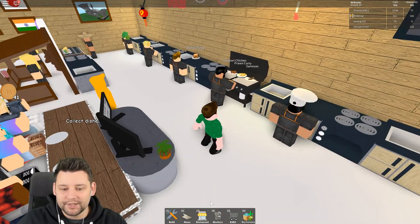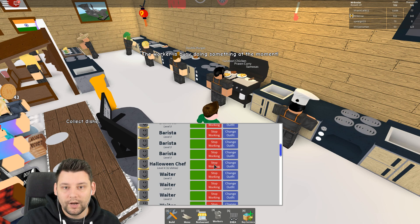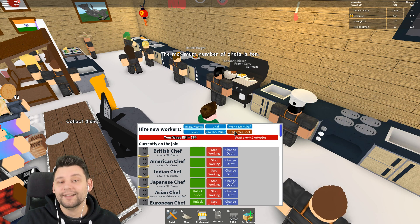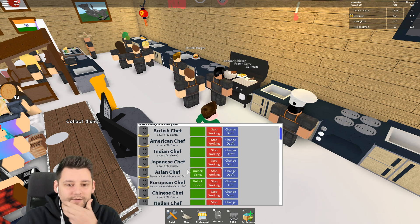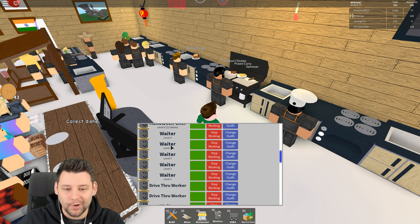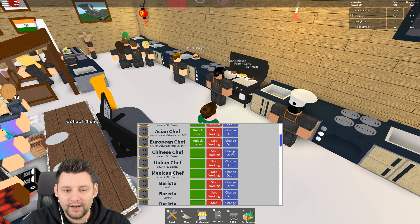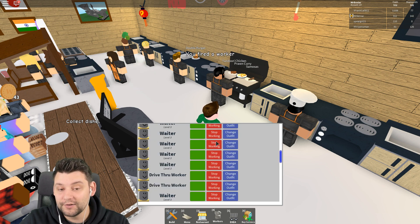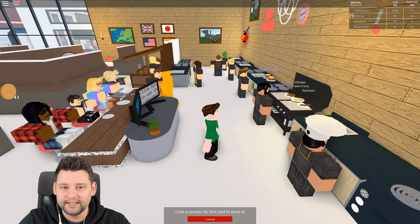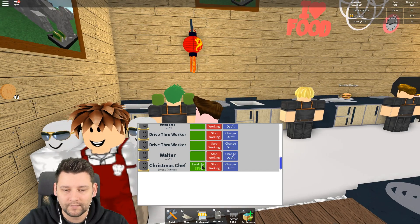We also have the ability to hire a Christmas chef. We had the Halloween chef — we'll keep him since we can still have Halloween food. But let's get rid of one chef to replace with the Christmas one. I'm going to have to fire the Mexican chef — so sorry! I'll hire the Christmas chef and get him started working. He's got a fancy station, boom! He seems to be the Christmas chef, and we're also going to level him up.